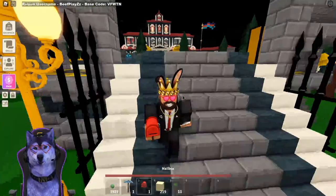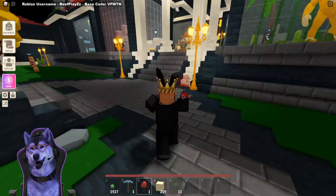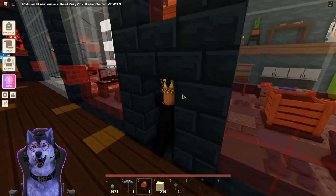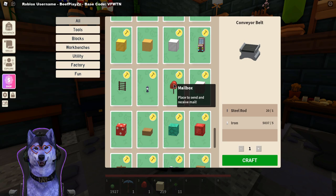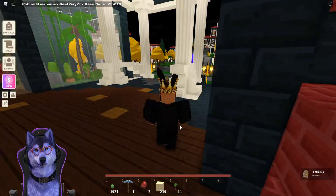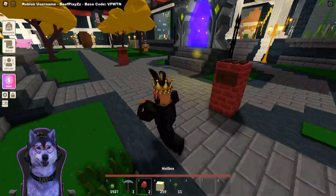Before we get into that, I want to show you how to craft this. Maybe if you lost it, someone took it, or you misplaced it, you can come here to craft a new one. Scroll all the way down and as you can see — mailbox, place mail, and receive mail. You can craft these for 10 wood, so it's very cheap to buy these post boxes if you do want one.